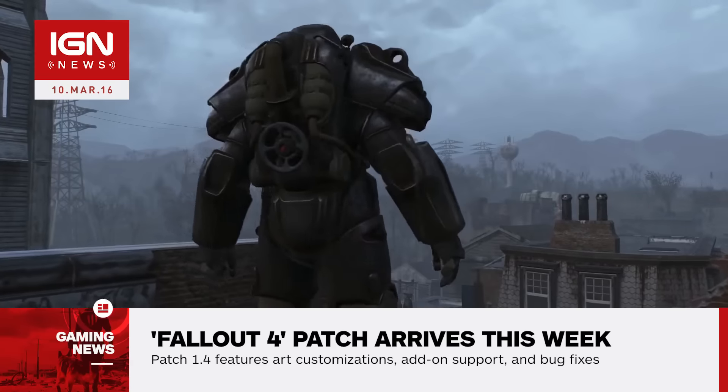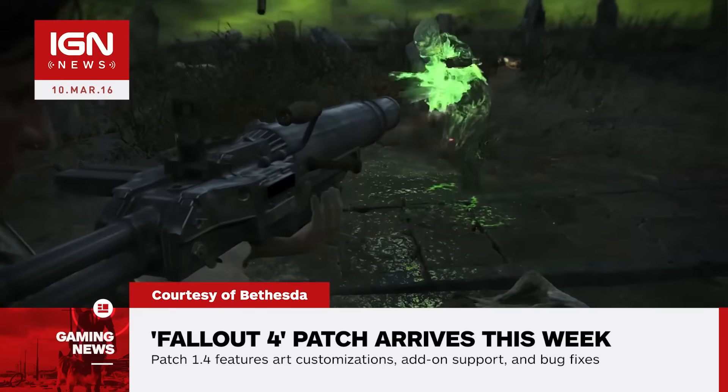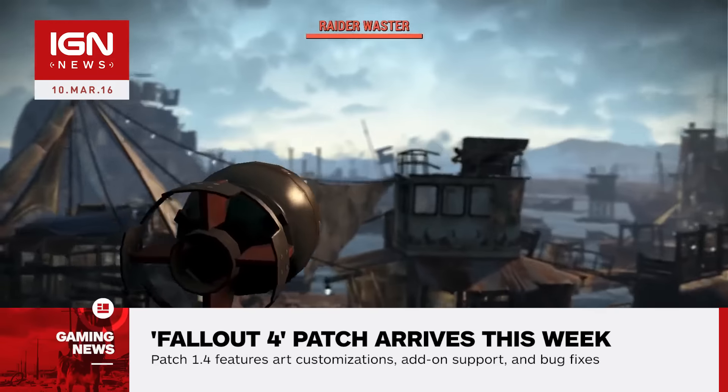Patch 1.4 features add-on support, extra art customization, Super Mutant and Raider clutter, new signs, more metal and wooden door options, as well as a host of bug fixes.